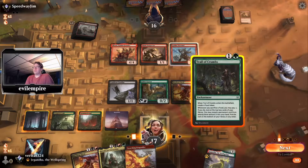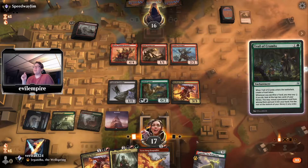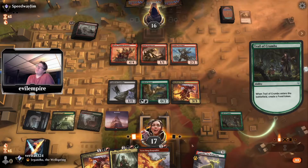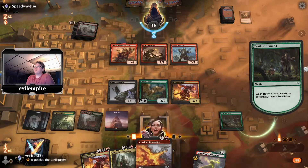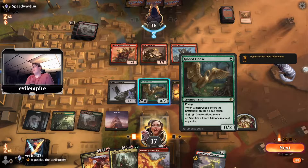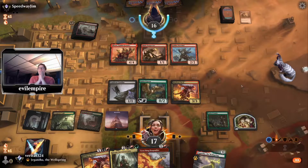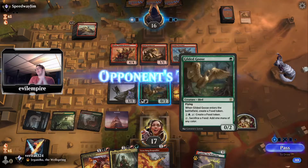Drew another red which feels great. Some thought to playing the Devil to get two Devils online, but the better play is Trail into Scorching Dragonfire. Now we can ping away the Prospector, but I'll just wait until upkeep to get rid of it, because doing it during upkeep clears their mana going into their first main phase.